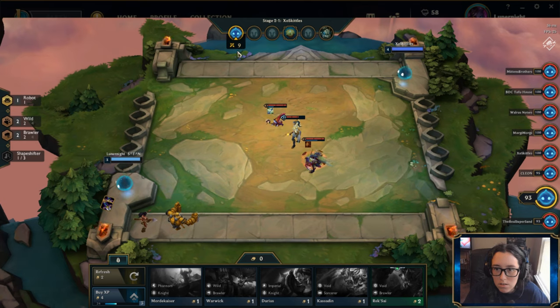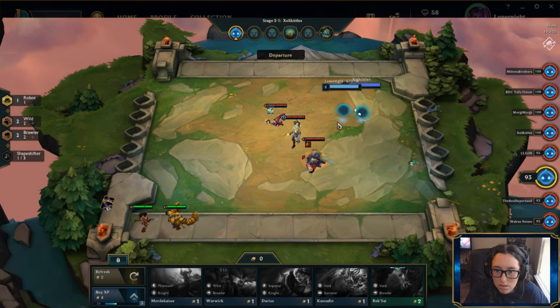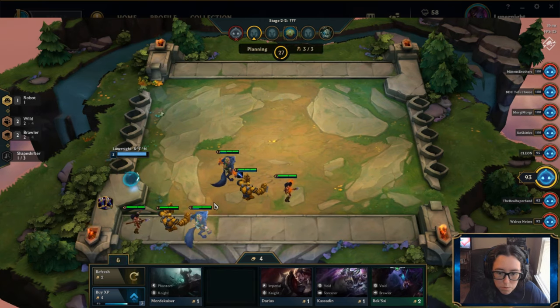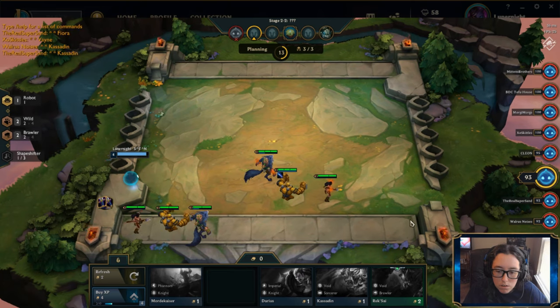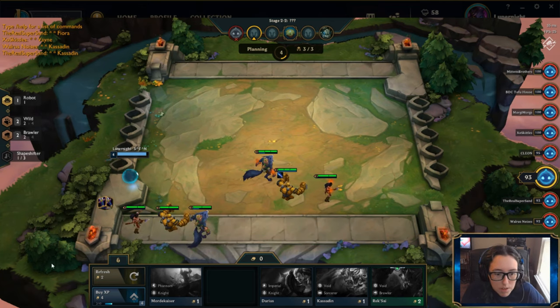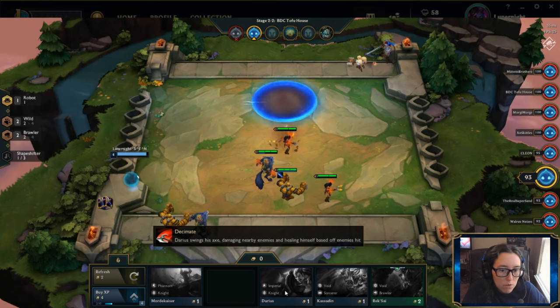Are we in this round already? So I'm going to grab this Warwick and go ahead and level up so I can have something else on the field. I'm going to put you here, you here, and you here. Rek'Sai would be a good one to have because he heals and knocks up, which is pretty cool. But he's kind of like Darius, and I don't have Imperial War Knight.